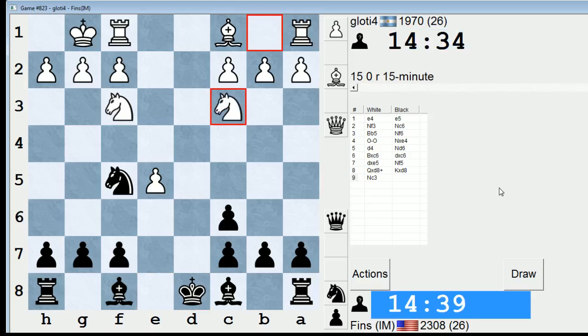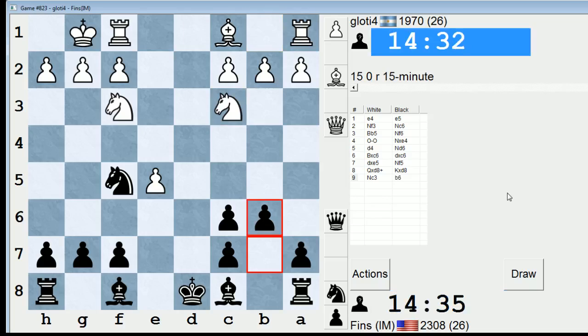The Berlin has a reputation of being very drawish and boring, but I actually think the Berlin endgame is a very rich, sort of queenless middlegame. It's hard to even call it an endgame — it's a queenless middlegame, really. It's a lot of fun to play. I don't have hardly any experience with it. I don't think I've ever got this endgame OTB, although I have played KnightF6 on move 3 on occasion.